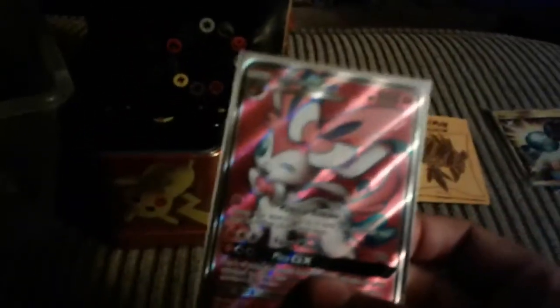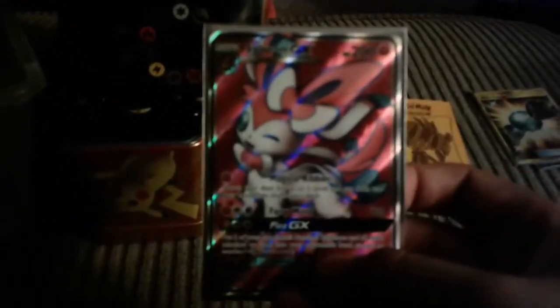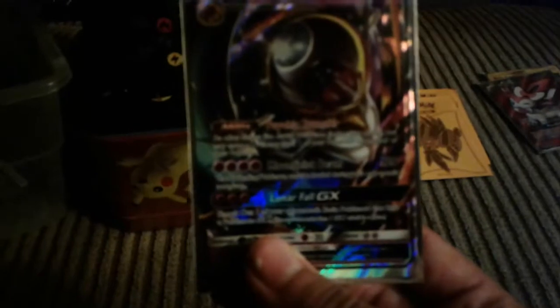We have Lapras GX — it does a hundred sixty and a hundred damage. Next one, we have Rare Candy ultra rare full art. Next one, this is a Sylveon GX. This is a Lunala EX.